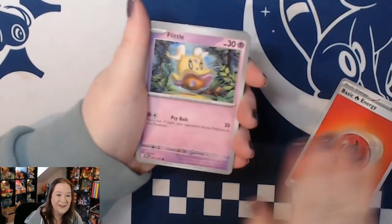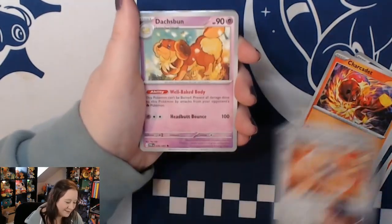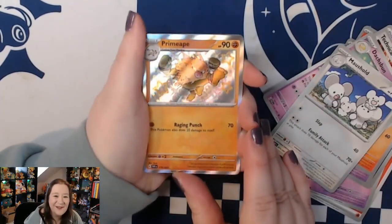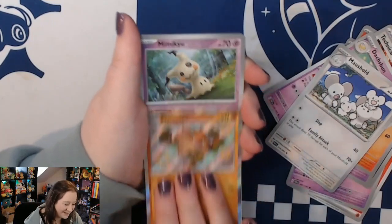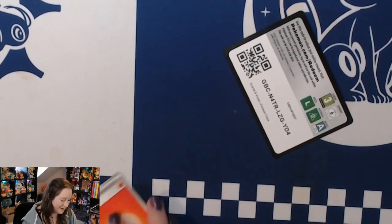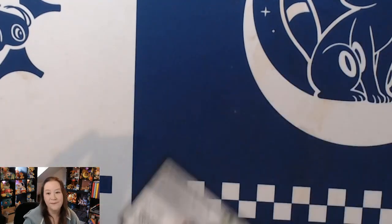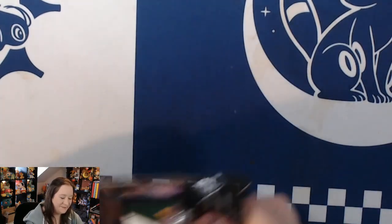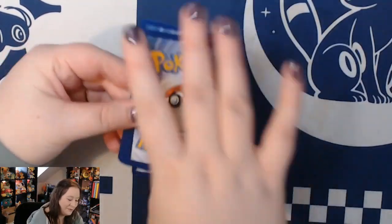We have Flittle, Wooper, Greavard, Charcadet, Technical Machine, Dachsbun, Mousehold, a shiny Bramblin - oh, look at him, he's so cute! Into a reverse Mimikyu and a hollow Mabostiff. There is a small part of me - even though I very rarely get double hits - there is a chance for a triple hit in this set and I really want to pull one. I don't know why, I just really do. But I'm so happy with what we've pulled so far.